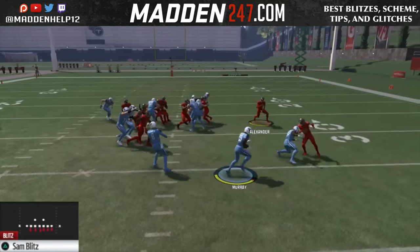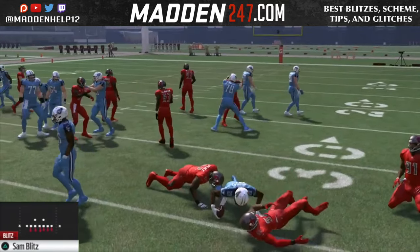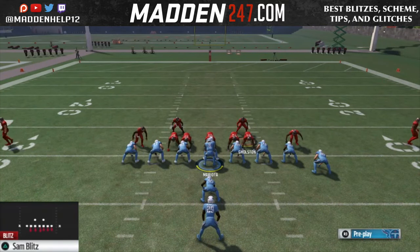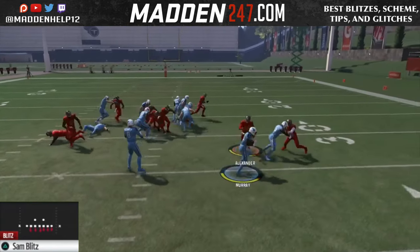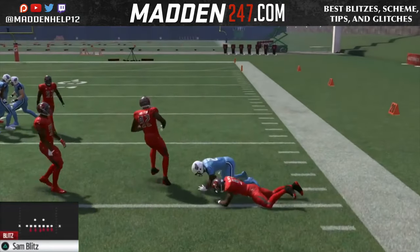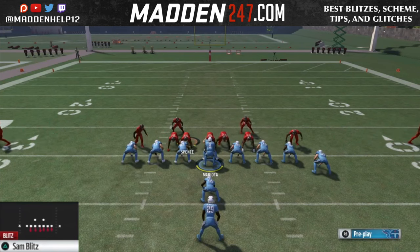Your corner is mainly there to force it either back inside or bounce it out, but your user with the middle linebacker is roaming free, so you need to scrape over and hit the gap you think the running back is going to hit. If you want to ensure the linebacker shoots outside on a toss, you can put him in a hard flat and that's going to make him shoot straight out — you can hit the runner in the backfield for about a five-yard loss.